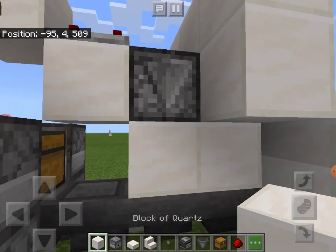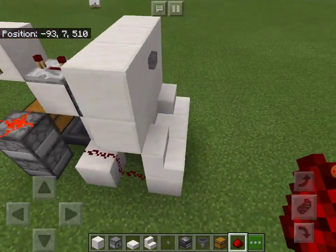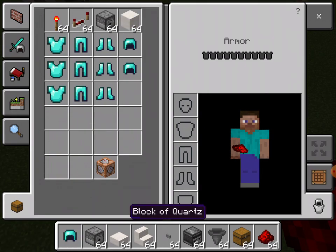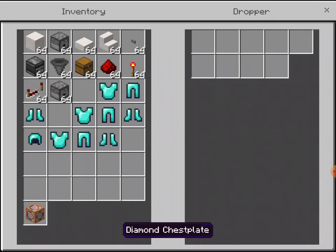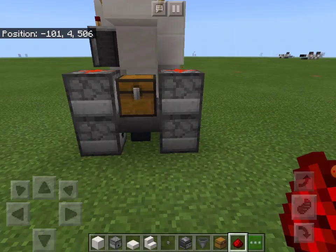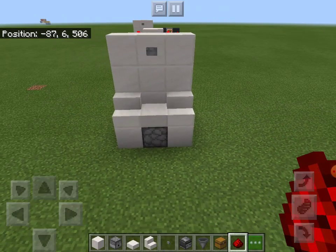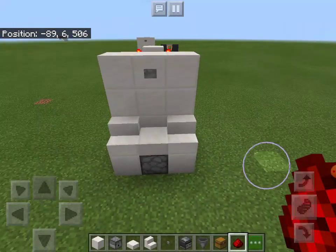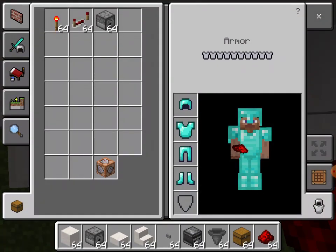For this side, place a block underneath the middle dispenser, and a block here, then dust here and here. You're fully complete. Just grab your armor and place helmets, chest plates, leggings, and boots. Then place one full set in this front dispenser — the whole set, like that. So I have no armor, and when I stand here and press the button, as you can see, I'm fully equipped.